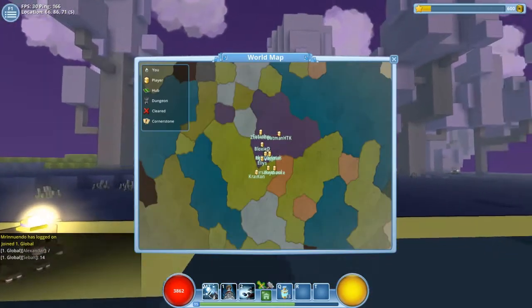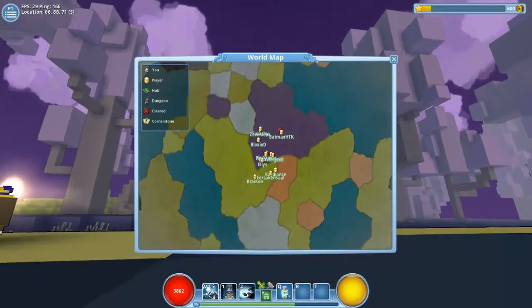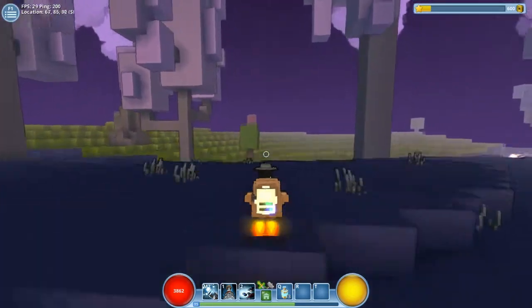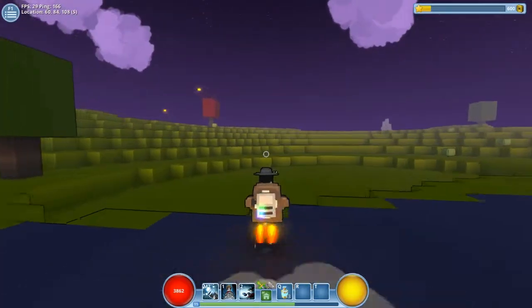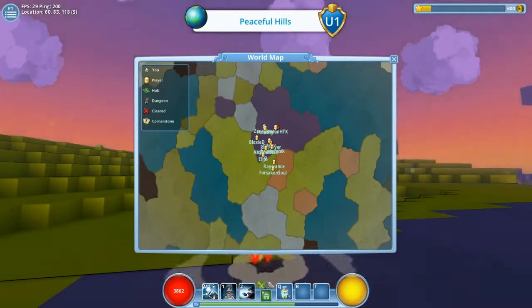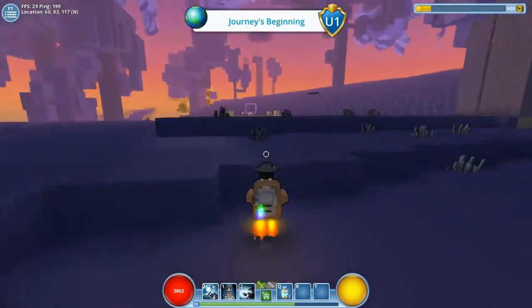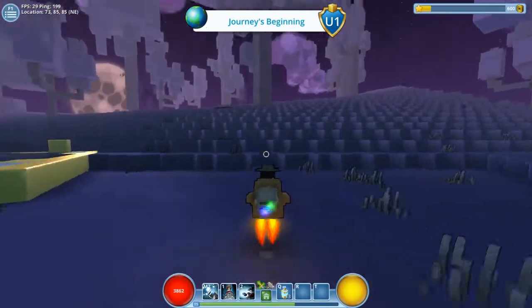On the map you'll notice there's actually only one here, but you see that red X - that means a dungeon has been completed. They do reset after a time; I'm not sure how long it is but it must be quite frequent because there's only one X in here, meaning we've only done one dungeon so we are going to hit some of the other dungeons now.